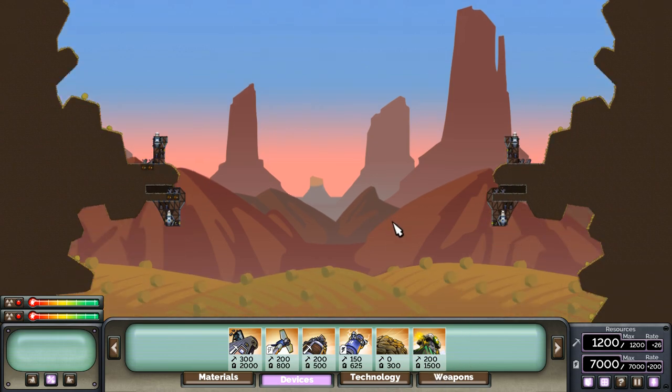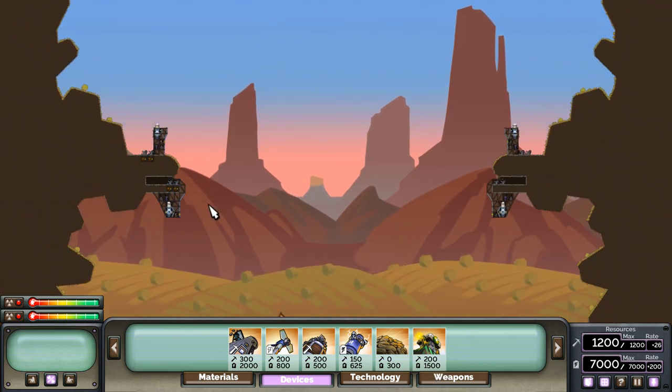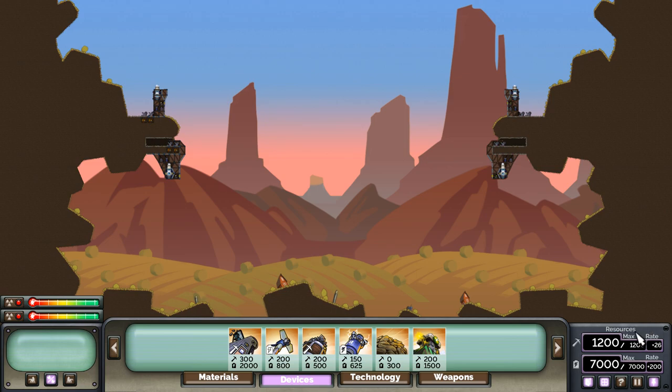Alright, that was a lot. I'm going to keep going, but if you're confused you can slow down the video or rewatch — it's a lot of information to take in, especially if you've never seen a screen like this before because you just bought the game. Next we have the resources display, which shows you how much resources you have out of your total capacity and the rate. We have metal at the top and energy at the bottom.